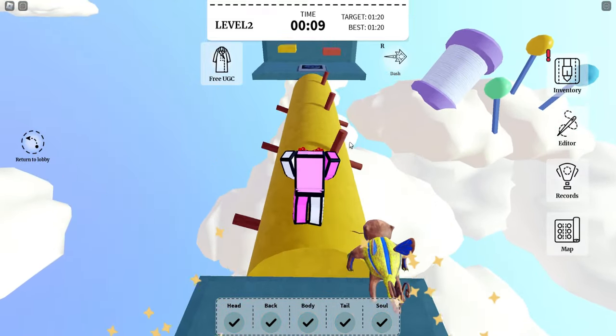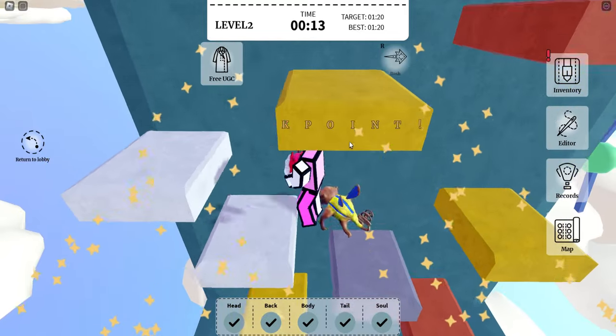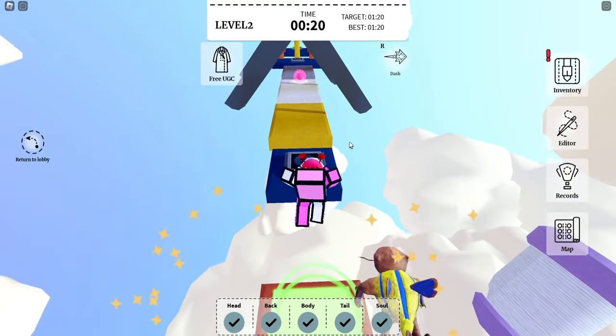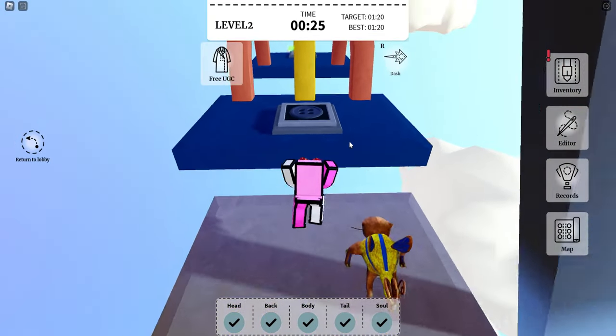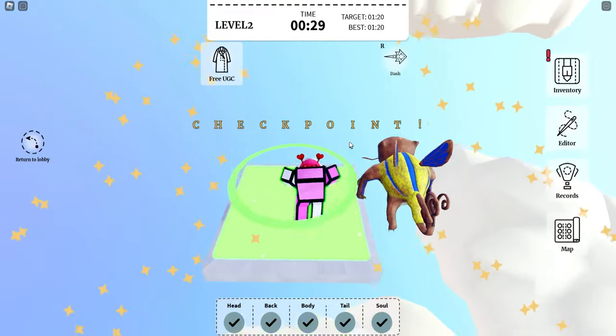Once you do that, it'll give you 600 stitches, so you can actually finish that one step right there. They might change the values by tomorrow — they always do because it's too easy. But if it gets more expensive, just keep doing this over and over. It's very easy with the dash ability.